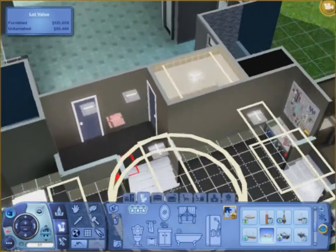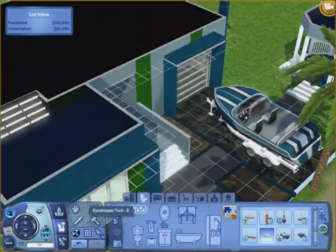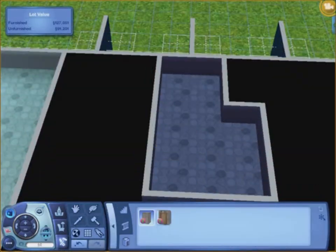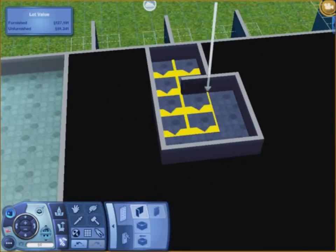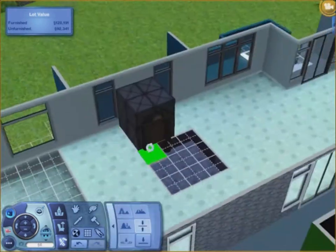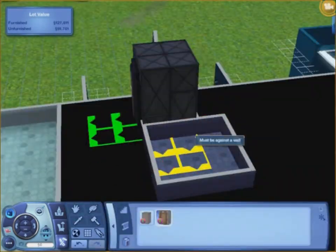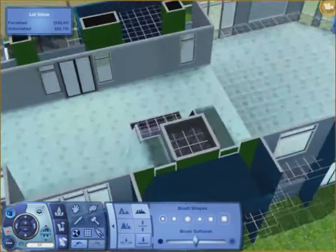Did I change the upstairs flooring? I guess I did. Here I finally went out and brought my Sim back — this is me messing with the elevator because I tried it and she couldn't go up. Now I'm trying to make it work, and it's actually quite cool how I got it to work. When you do that it makes like a diamond shape.